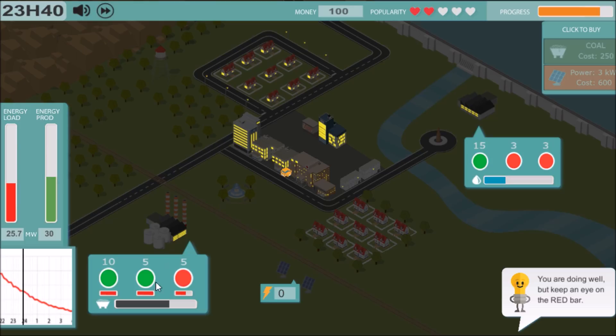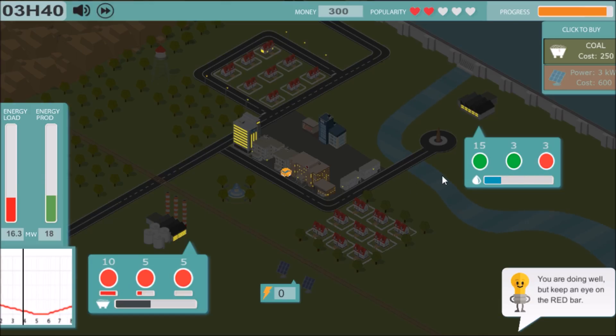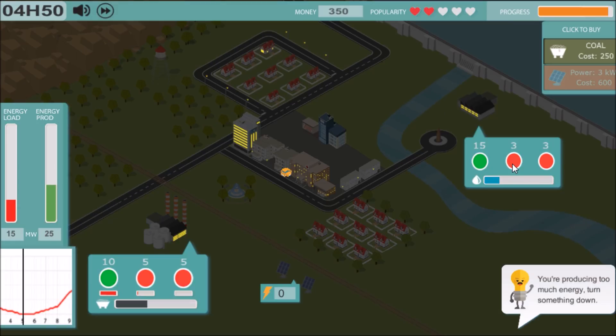We're nearly to the end — we've almost made it. We've got 100 bucks and we can't buy more coal, so we've got to watch this. We could turn on the five. Let's shut off the coal altogether and manage this without coal for now. We're going to use up all of our water supply — it's going to go back up in a moment so let's turn that one back on, it'll warm up.